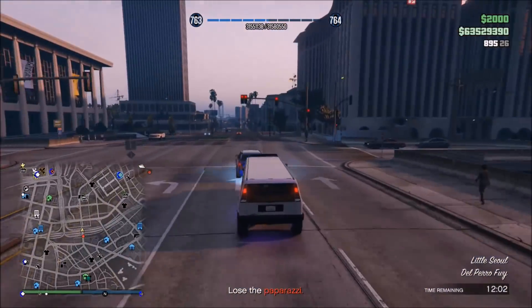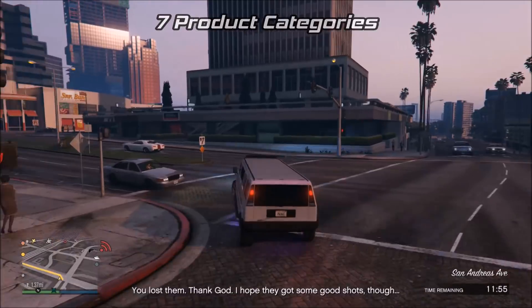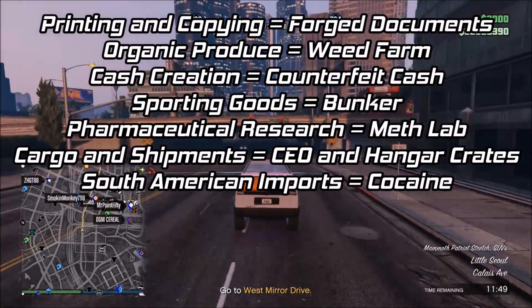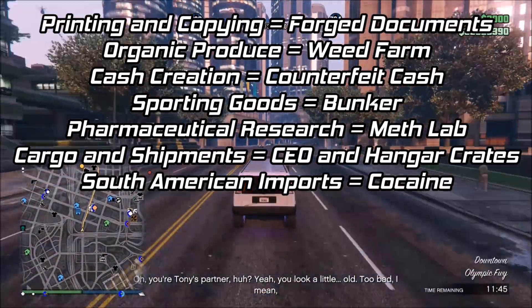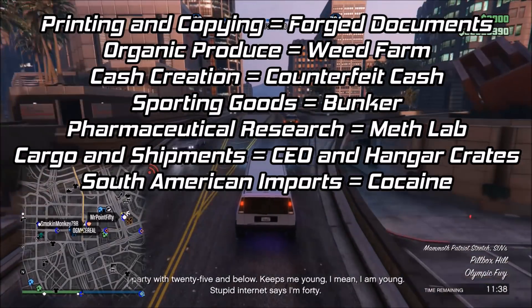The biker businesses only need to be active in order for you to use them in the nightclub — you don't have to have supplies in them. There are seven categories of product in the nightclub business: printing and copying is forged documents, organic produce is the weed farm, cash creation is counterfeit cash, sporting goods is the bunker, pharmaceutical research is meth, cargo and shipments are the CEO and hangar businesses, and South American Imports is your cocaine business.